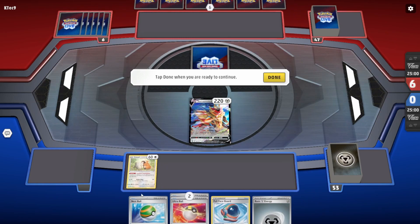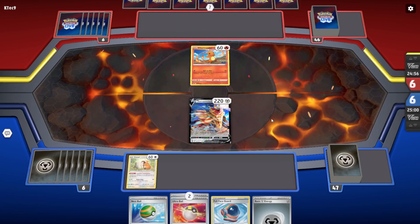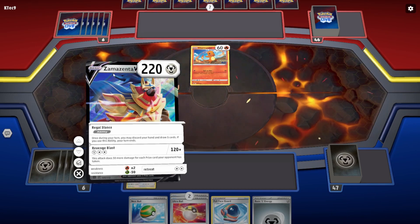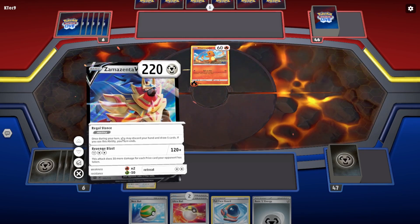Always put Bidoof on the bench — you don't want to lose it because you want Bidoof out. And we are done. So the opponent is playing Zamazenta — you may discard your hand and draw five cards is its ability.